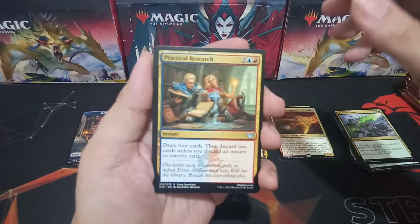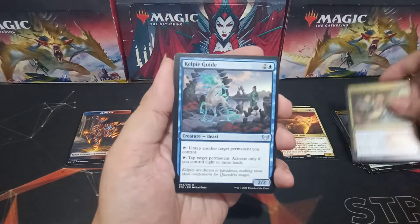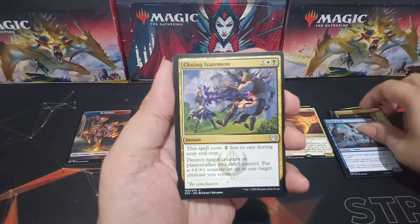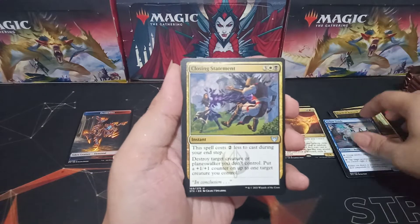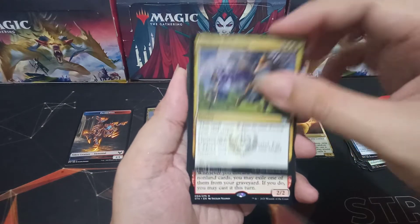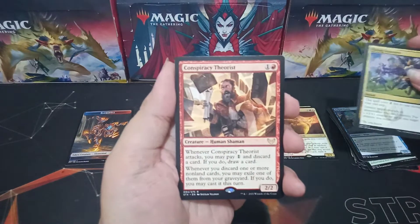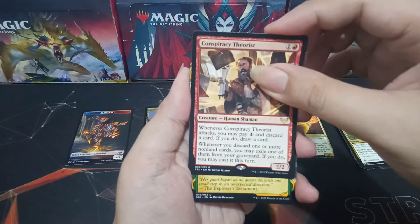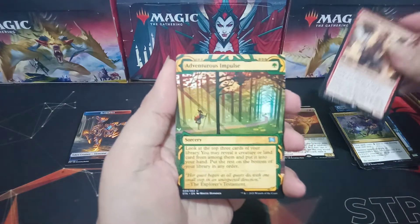Pack three: Practical Research is our first uncommon, Kelpie Guide, Closing Statement. And our rare is Conspiracy Theorist. We also have an uncommon Mystical Archive: Adventurous Impulse.